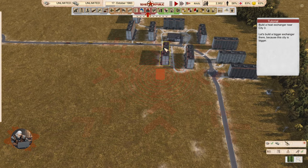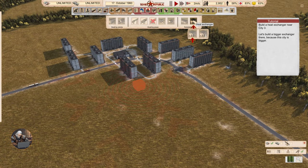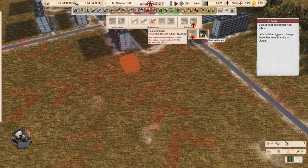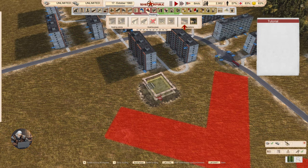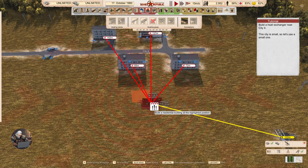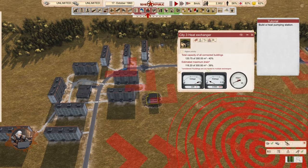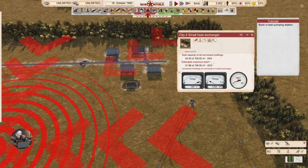Let's build a heat exchanger near city 3. We'll build a bigger exchanger there since city 3 is bigger and has more residential buildings. One variant has a small footpath symbol — that's the visual difference we discussed. For city 4, which is small, we'll use a small heat exchanger. Let's check the capacities — we're doing good on all of them.